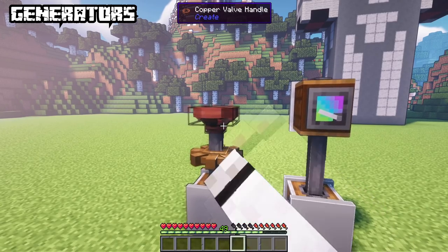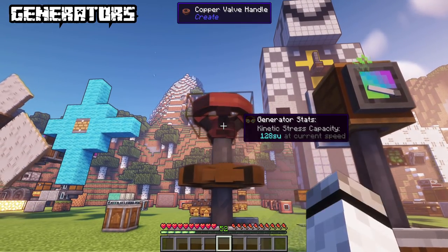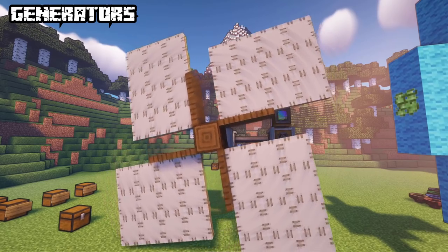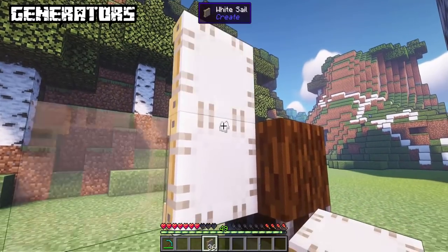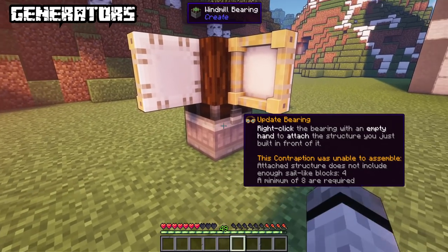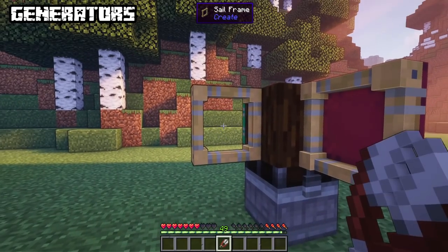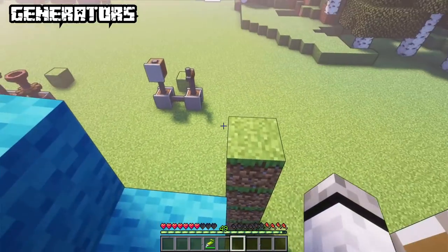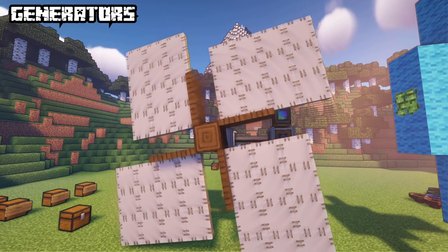The valve is a generator you manually have to use by holding right click. It's available in all colors, and sneak clicking will reverse it. The hand crank is like the valve but more powerful. The windmill is a bit more advanced — next to the windmill bearing and a middle block you need sail-like blocks. White sails attach to the middle block without superglue. Right click the bearing when done customizing; you need at least 8 sail-like blocks to assemble a windmill. You can paint them with dye or remove the sail with shears. Other sail-like blocks like wool need to be connected with superglue.